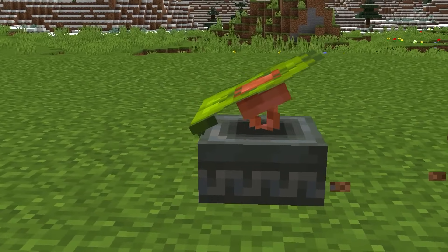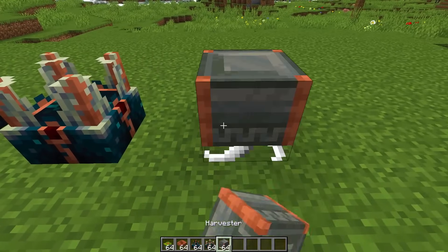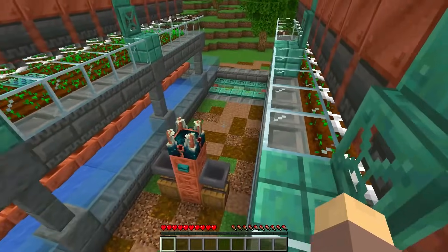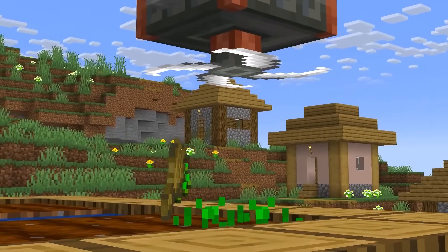Especially when paired with these drip leaf launch pads! Because what would an update to Minecraft be without some new redstone goodies? Some are used to fling mobs and items in any direction, while others could be used to automatically harvest and plant fully grown crops for you.